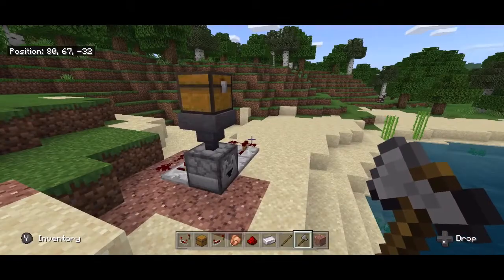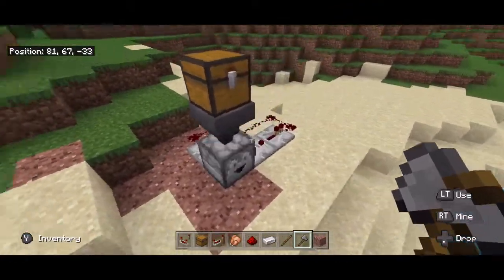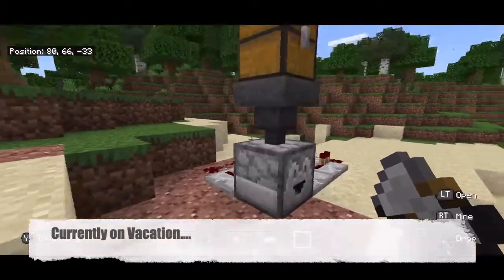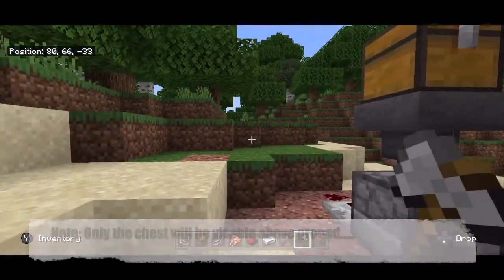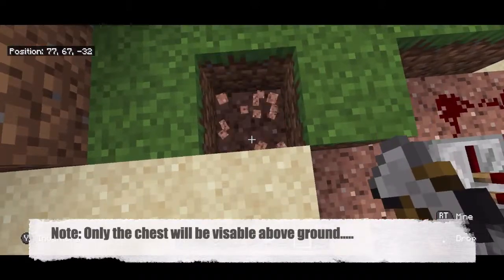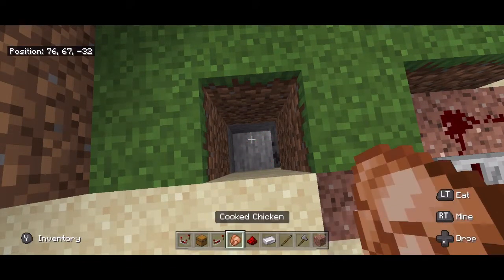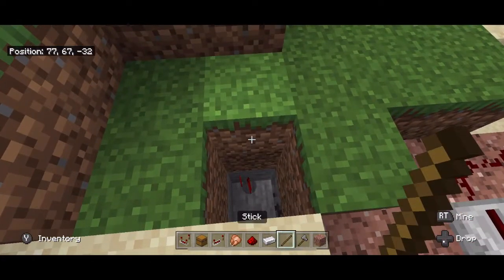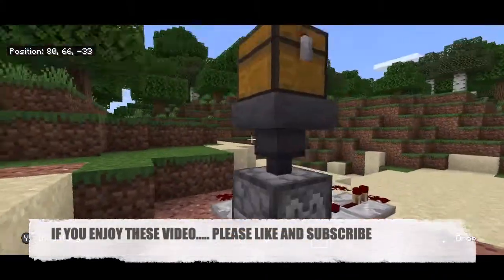Hey guys, Profe Pablo here with another Minecraft tutorial. I don't have my fancy computer with me so this is going to be a very quick and easy tutorial — how to make trash cans in your Minecraft world. Some of you might be thinking you know how to make a trash can: just dig down some blocks and throw stuff you don't want in there, then leave it or cover it back up. Sure, you could do that.